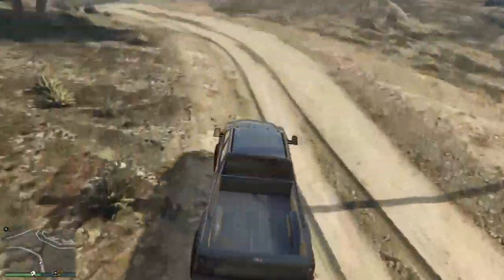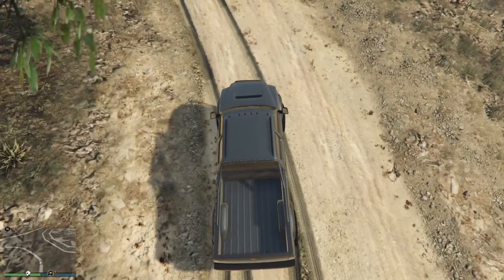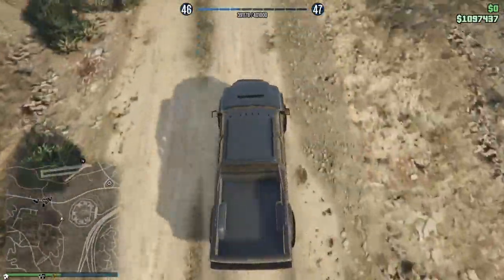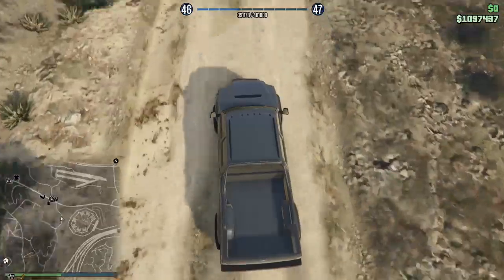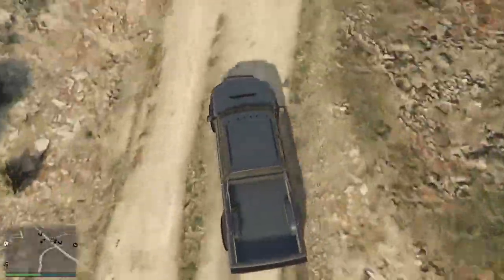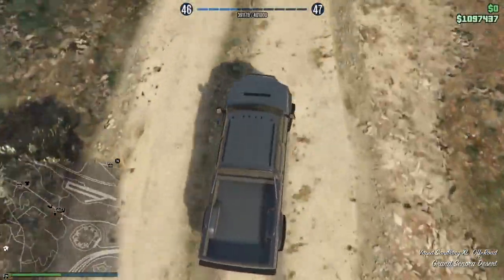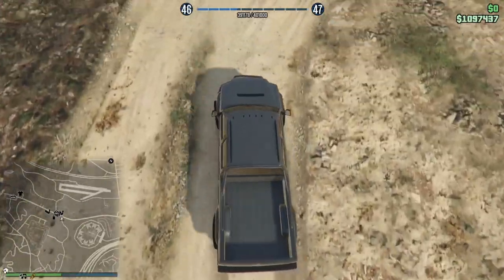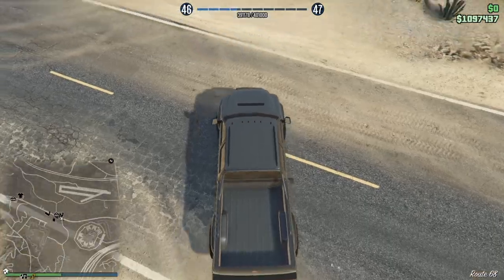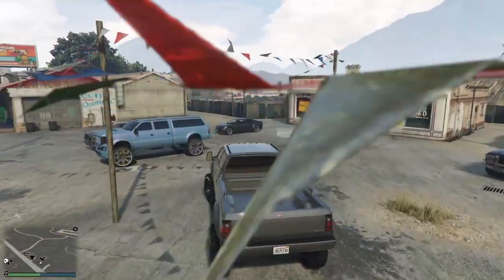This is a very important part — make sure you guys watch this video to the end. Make sure you move your analog down so you guys have a bird's eye view, and keep it like this until you get to the main road. You can see where the main road is on my minimap on the left side, and just kind of drive slow. Now that you're here, go ahead and look up, and bam — you guys will be spawning this truck right here.